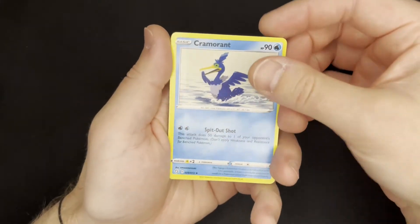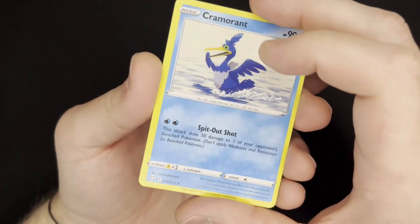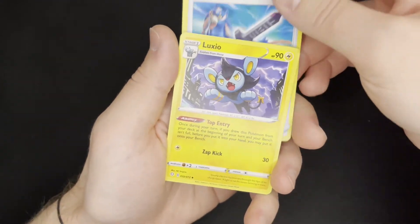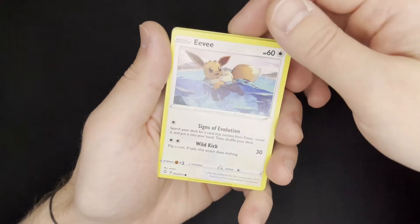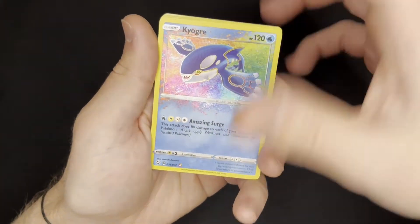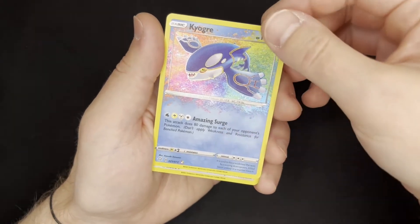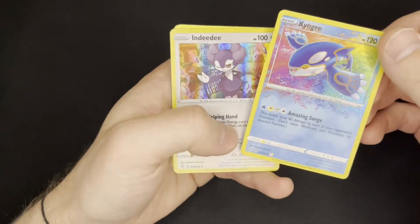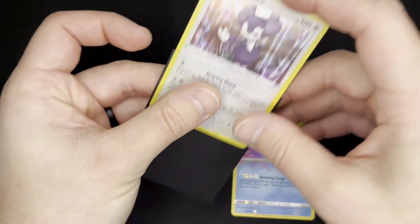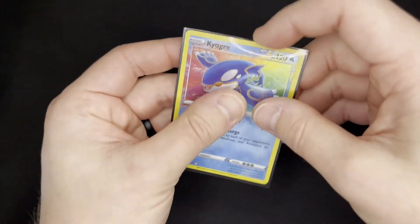We got Steel Energy. Interesting print issue there with that line — hopefully it's only on the one card. Cramorant, it was just that one. Rusted Sword. Luxio, one of my favorites. Grookey. Got a floating Eevee there, Morpeco, Chewtle, Nickit. Look at that — one of the Amazing Collection cards, Kilgur. I believe I already have that card, but it's always a good one to add. And a Holo Indeedi. I like the way these ones look like paint splatters in the background, extending beyond the border. Really cool.